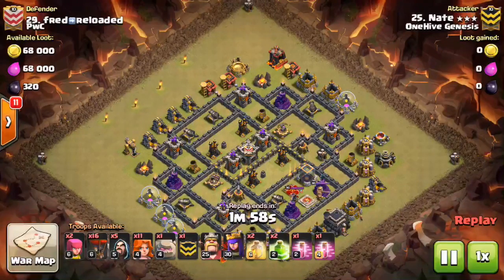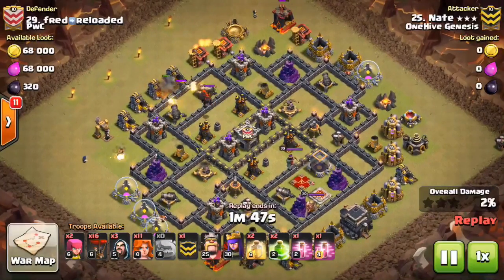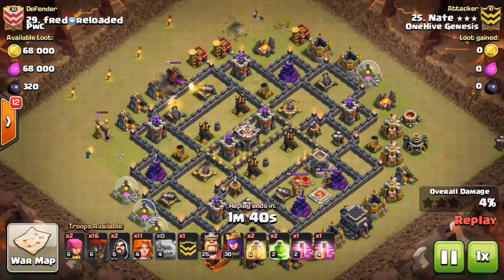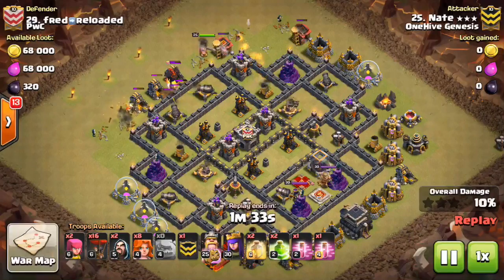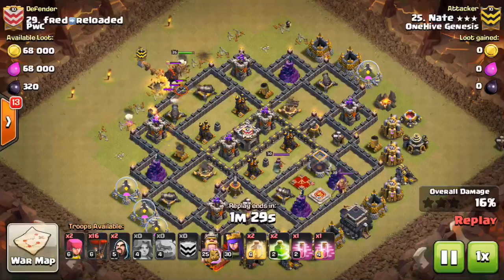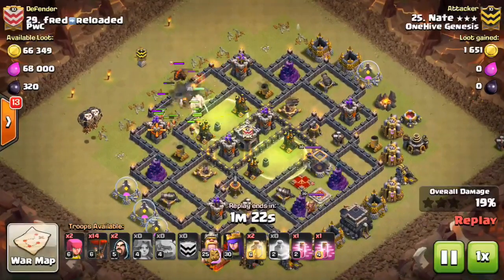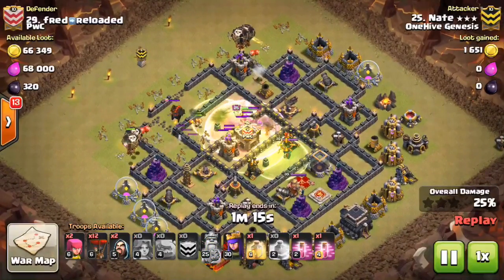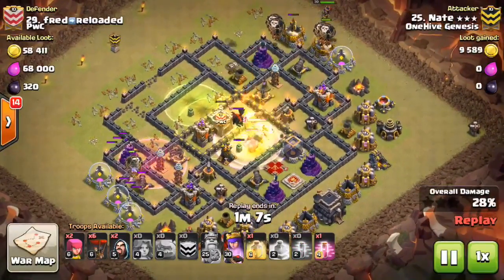So the third attack is done by Nate. He kind of goes back to the first plan a little bit with the double jump to get to the queen. One problem is it's skipping archer towers. So the jump spells aren't going to let the troops into those archer towers that are shooting at the golems. So it's purely just the four air defenses, the queen, and the two core archer towers that are going to be taken out — which isn't the best value. Typically you want to get a few extra defenses, especially air-targeting ones, when you're bringing that many balloons. Also, the golem goes down pretty quickly because of all the initial defenses, and he is a little bit late on these heals.